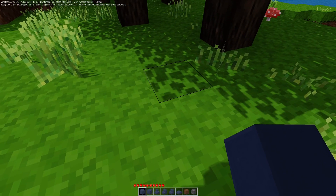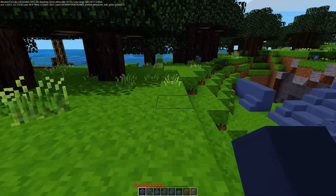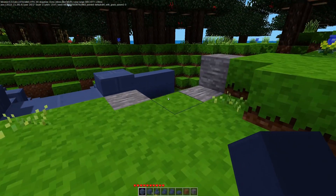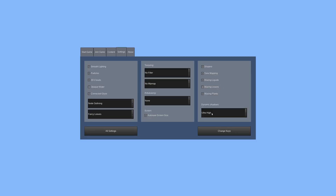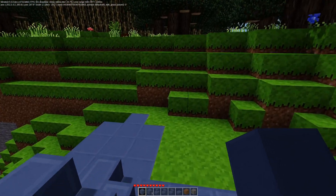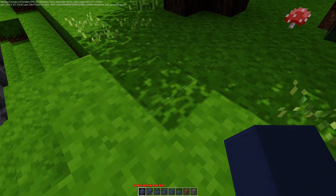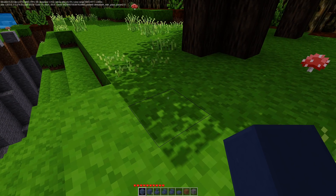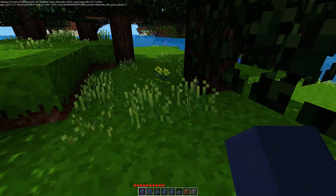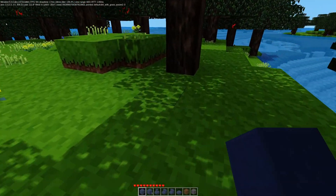I wasn't expecting this to be different, but my FPS is now at 30. Let me put it back to medium, seeing as how we didn't have that visible on the server. I'm pretty sure it was running at 59-60. There we go — 60 frames a second. Let's go look at the shadow under these trees again. It's a little lower quality, but not bad. I'm still getting 60 frames a second, which is my normal frame rate — that's due to the fact that my monitor is maxed out at 60 hertz.